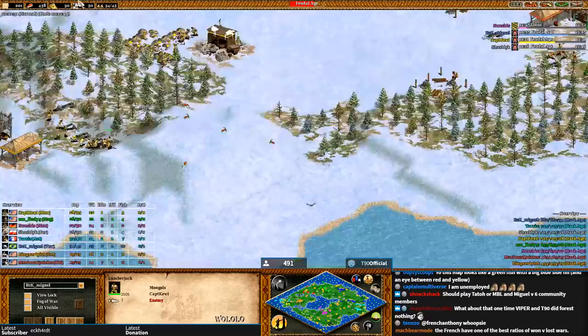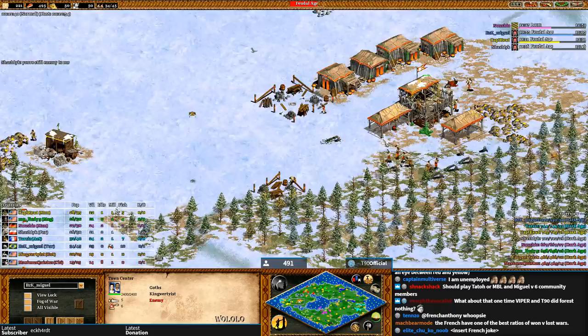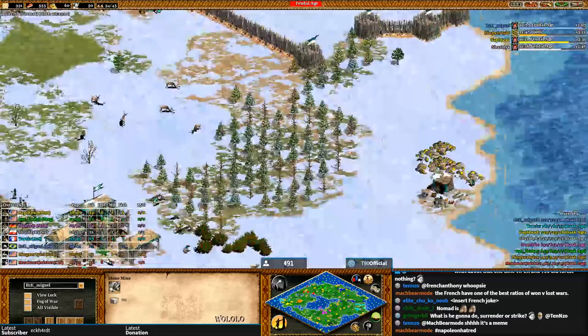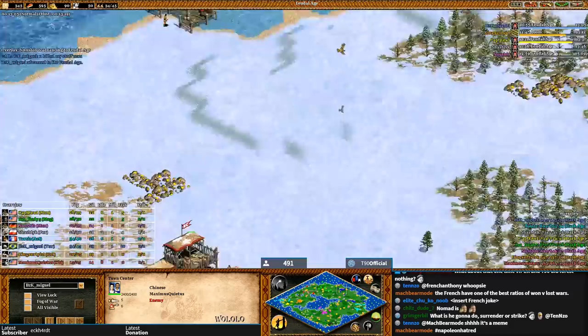Imagine if someone TC'd right here — they'd have berries but very little gold. For the most part though, I think everyone has access to gold and stone; it's just more cramped in the north area.